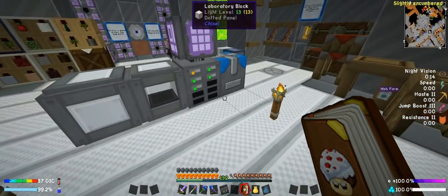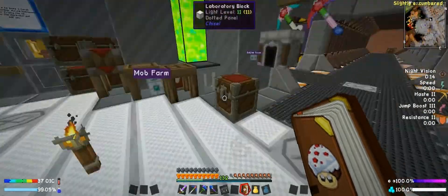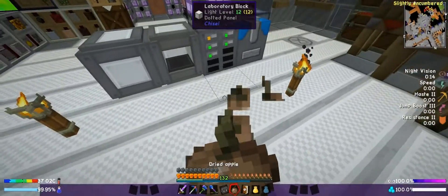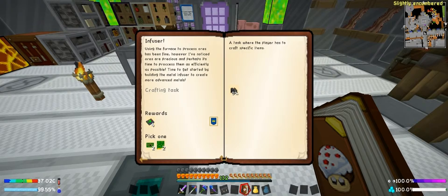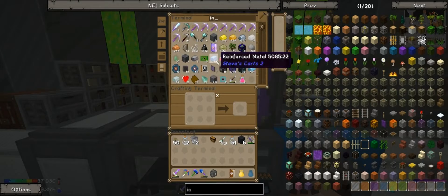Hello everybody and welcome back to episode 34 of my Let's Play series of Blast Off. This episode, I think what we're going to do is some of the Industrial Revolution questline. So we'll go ahead and get started by making the Infuser here, which is the basis for all the mechanism stuff.